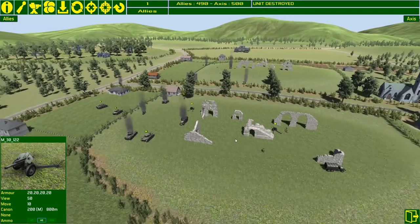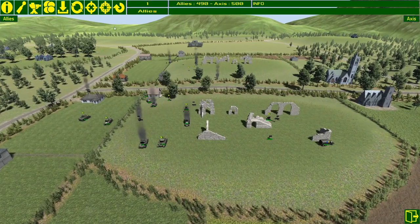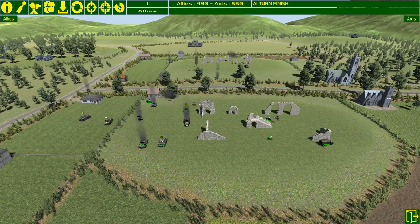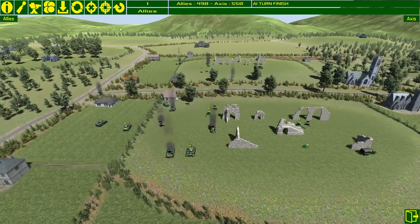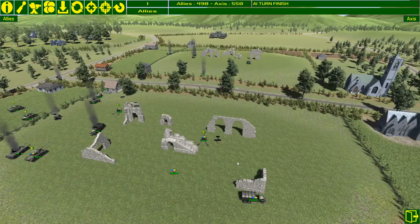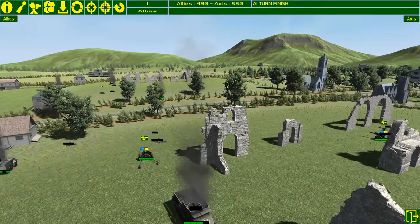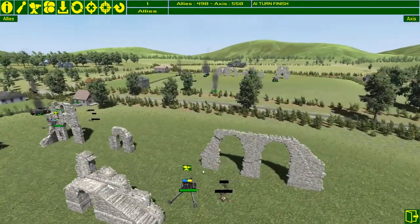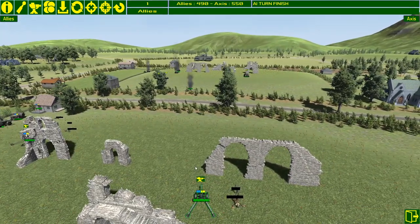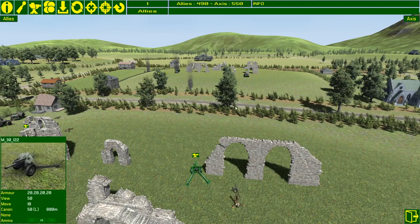Losing your infantry essentially means you're going to lose the battle, even if the scores are fairly equal now. Units move forward and our sentry units take shots — it looks like the AI hit one of our units. Now we can see at least one of the tanks that has been taking shots, so it's a case of finding the right unit to engage it. Here's an anti-tank gun.